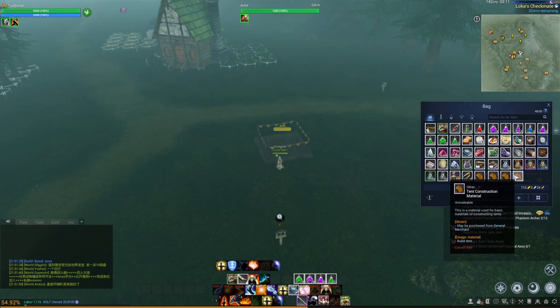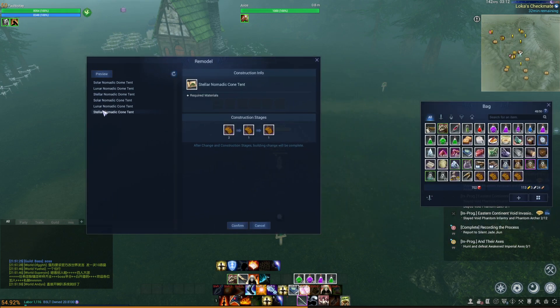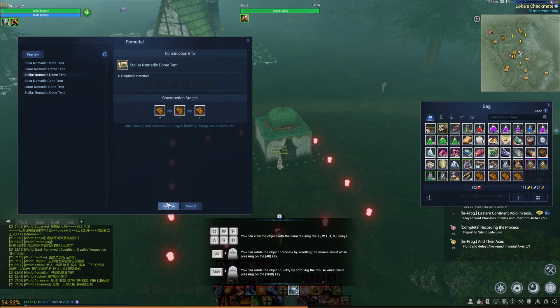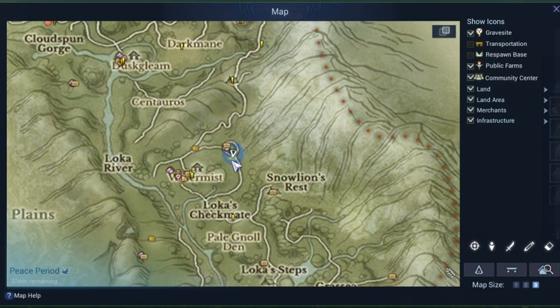In order to start building this tent you're going to need four tent construction materials, which you can get at the general merchant. Go to remodel — from here you can pick the tent style you want. You can see a blueprint and some features it has. They all look the same, just giving a different look to the tent. Go ahead and confirm, then click G.